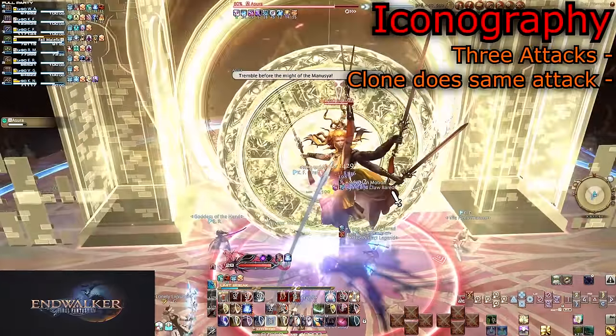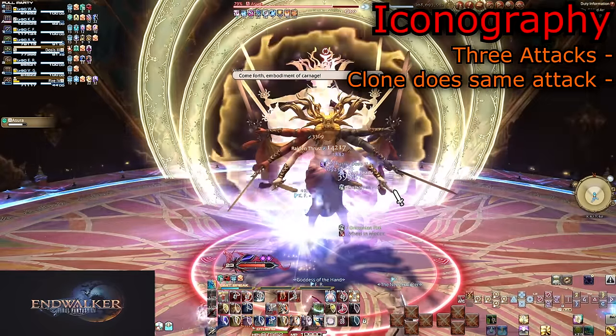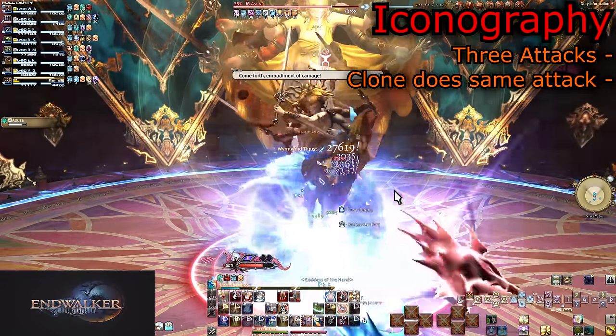Jumping to the middle, she will now summon a giant clone of herself and cast a set of iconography skills before having the clone do the exact same move.